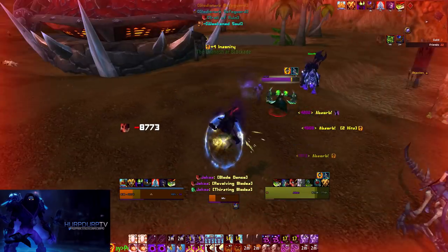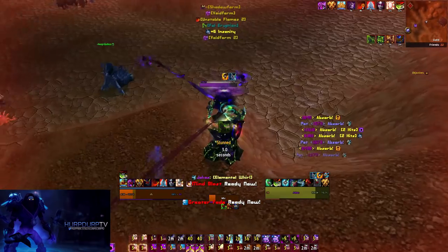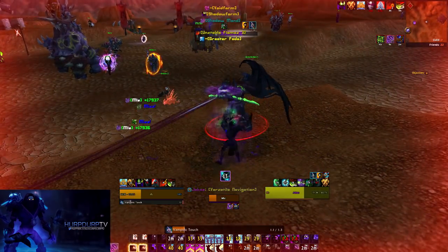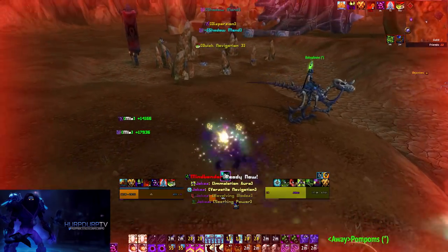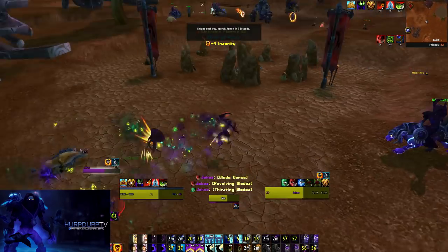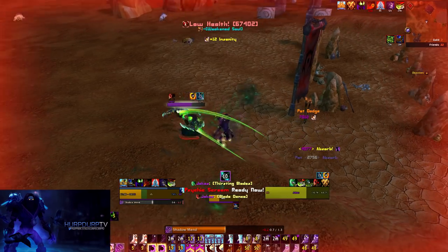For tier 90 we have Lingering Insanity, Mind Bender, and Void Torrent. I've always used Mind Bender — it's far superior. You can use it in two ways: at the start of a duel to gain insanity fast, or when you're bursting. To use it when bursting, get around 6 to 10 stacks of Void Form then pop Mind Bender — it's affected by the haste from Void Form. Or use it early so when the time comes you'll have Void Form and Vampiric Embrace ready to stay alive through the enemy's burst.